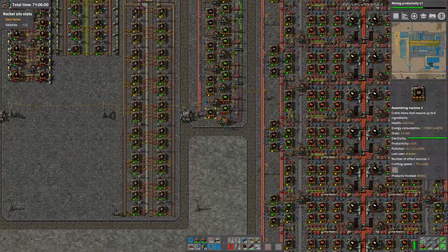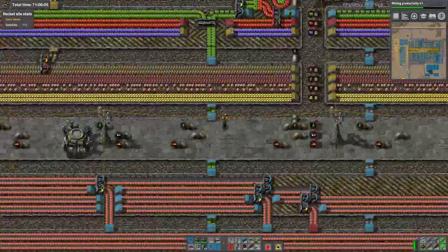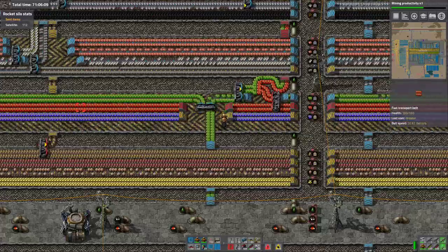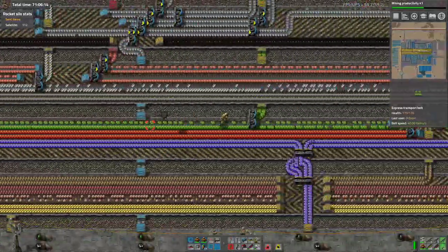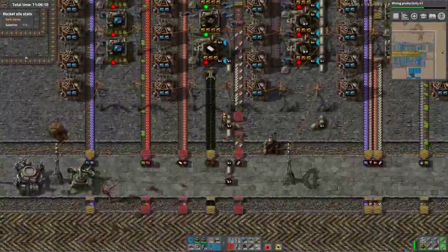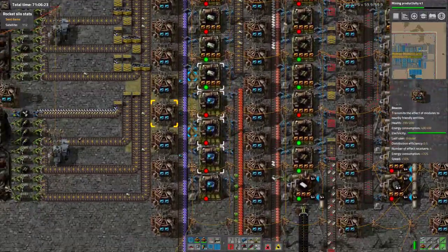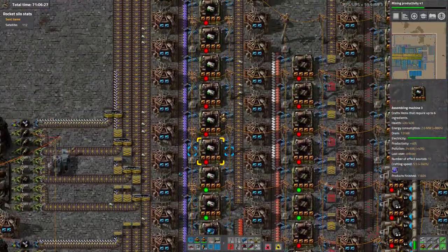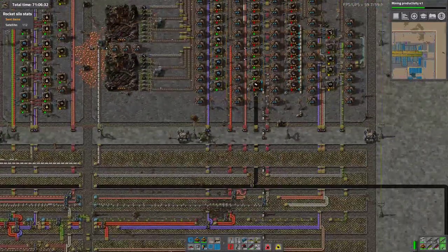Back here at the main base, we have a bit of an issue though. We are putting out pretty much a full line of greens. Some of it's getting taken off for production, the rest is heading down the research bus, which is fine, that's what it's meant to do. So it thins out along the way, and then here we are only keeping two of the four speed module machines going, which means that we are low on all this stuff. And that's slowing down our launch rate.